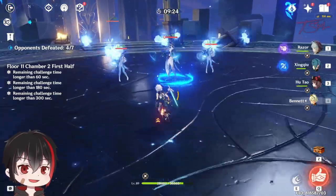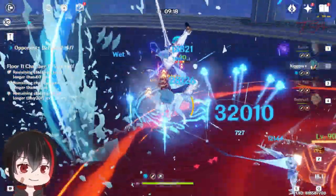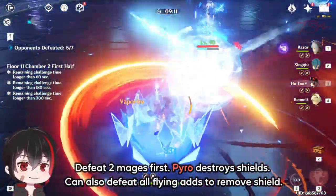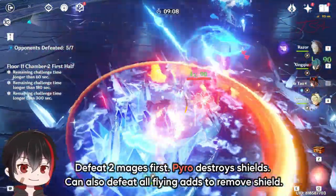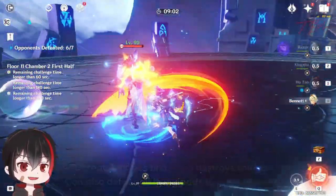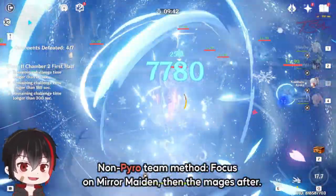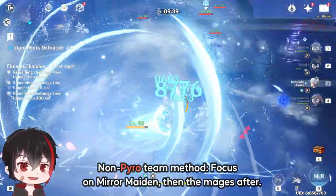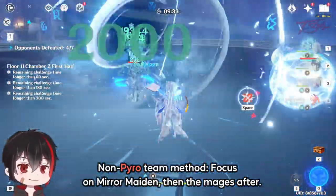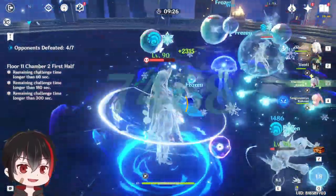The second wave can be pretty annoying since you can get frozen a lot. Having a Pyro unit helps a lot here. Focus on the two Cryo Mages first, then use Pyro to quickly shred the shields. You can also defeat the Flying Ads to break the shield, but there's so many of them and they are annoying to chase down, so usually just focus on the mage instead. After the two mages are dead, finish off the Mirror Maiden. If you are not running a Pyro unit, focus on the Maiden first — after she is dead, you don't have to worry about being trapped or frozen. Remember, defeating all the Flying Ads will also remove the shield.